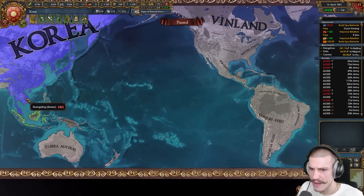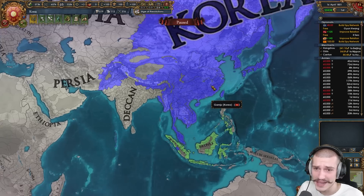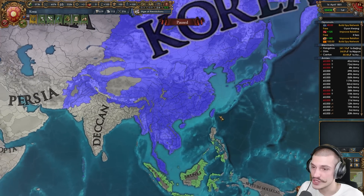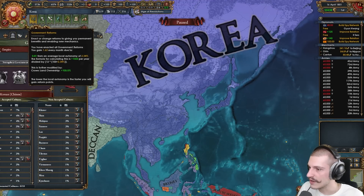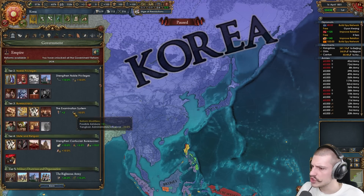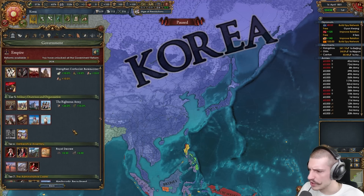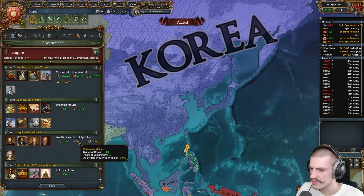Going into the coalition map mode, things look really clean. The only border gore I can see is a couple of provinces — looks like he went for the gold mine there. That's my only complaint about the borders, and it's not even really a complaint. Moving into government forms: still has the Hermit Kingdom, noble privileges, the examination system for advisors, strength and confusion bureaucracy, righteous army for fort defense, royal decree, meritocratic, lucky, and proviso.